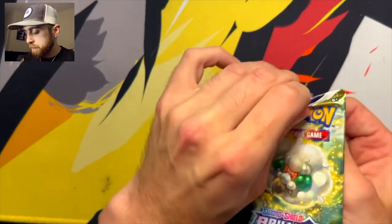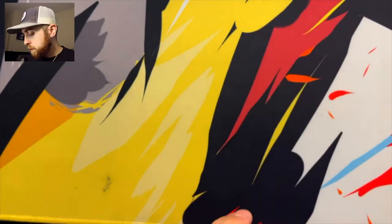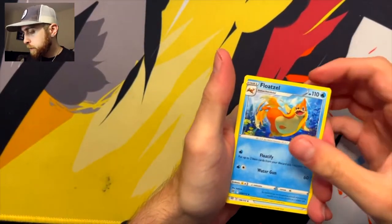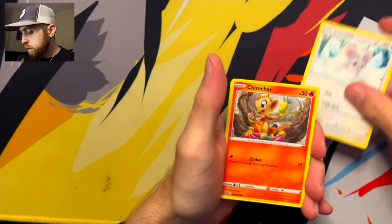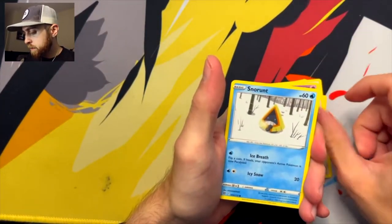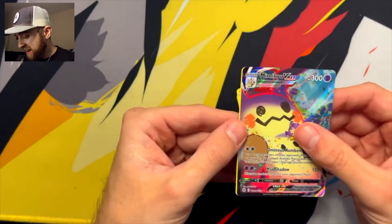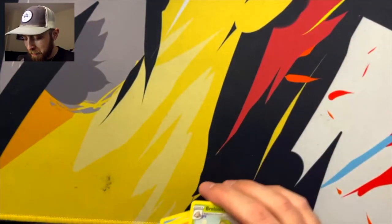And on to Brilliant Stars. I want some Trainer Gallery stuff — I love the Trainer Gallery. Code card. There's the code. We got four from the back. We have Water Energy. Floatzel, Cleansing Gloves, Minccino, Chimchar, Minccino, Baltoy, Snorunt, Nosepass. The Mimikyu VMAX from the Trainer Gallery! I called it. What a beauty. And Breloom. Don't care because we got that bad boy. We are now three for three in packs today.